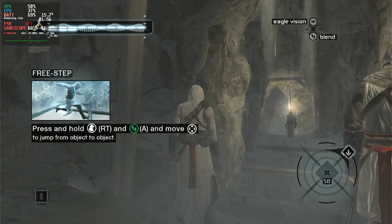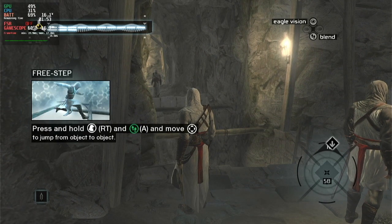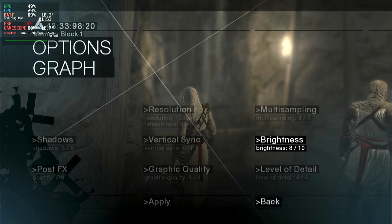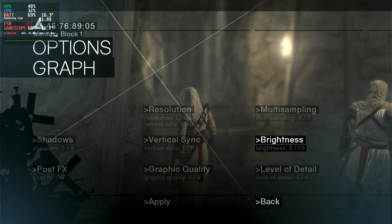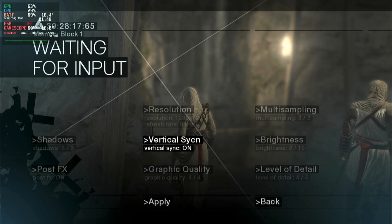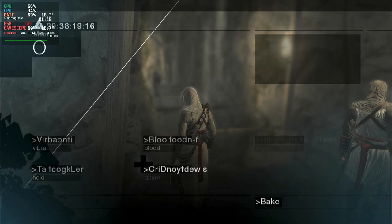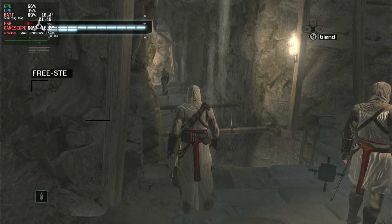Hello everybody and welcome to What's at Deck. We are having a look at Assassin's Creed, the original, back in the day. To go through some of the settings: we are playing it in 720p — if you're playing on deck you can push it up. I put the brightness up as it was a bit dark. I haven't got the sync on, but I recommend turning sync on because later in the game when you do some of the leaps it may cause issues. In gameplay we have everything turned up, and as you can see we are at 60fps.